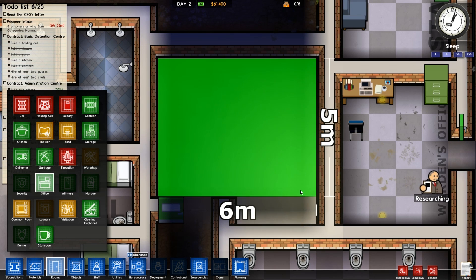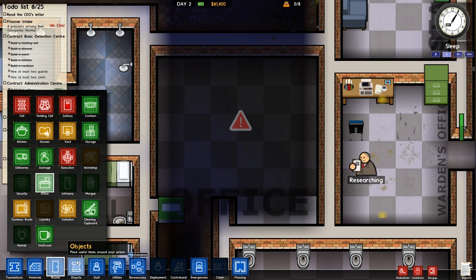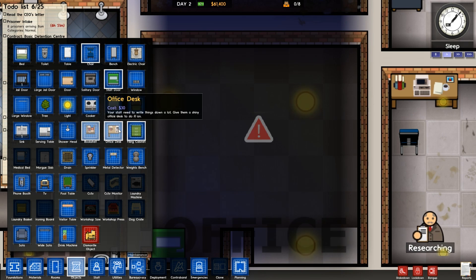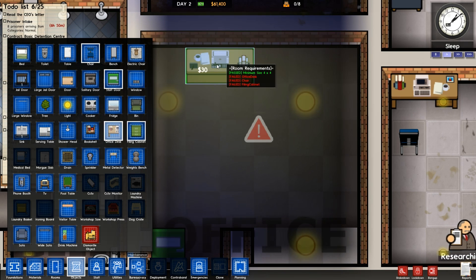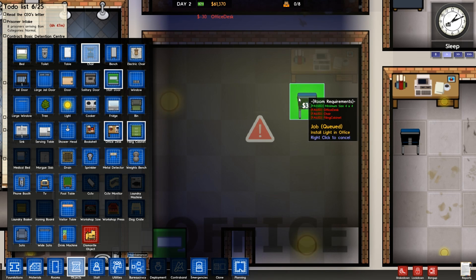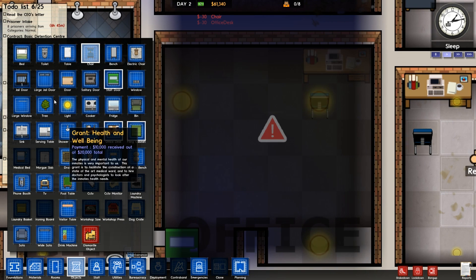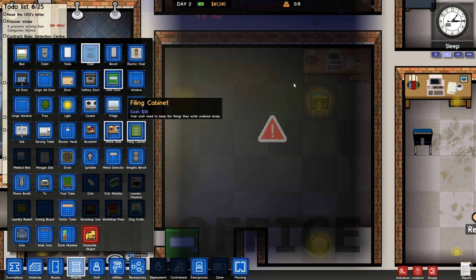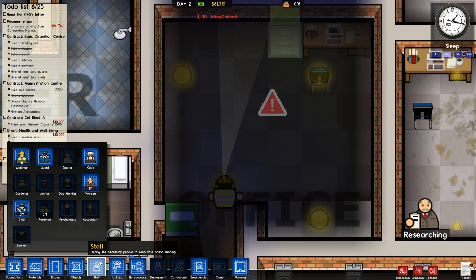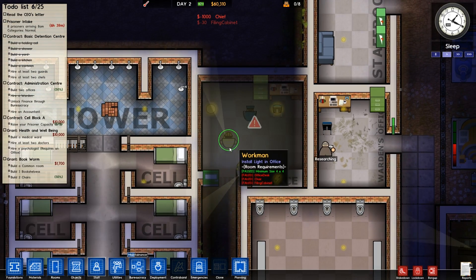I will pretty much close prisoner intake after this one. So what I want to do now is add an office desk — let's go nice and close so we can pick out what we need. That's an office desk. There we go — put it in the corner, add a little chair. Filing cabinet in there. Where's he selected? Staff — ah, there you go, chief. He's now been hired, awesome.